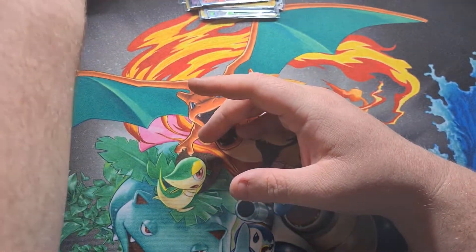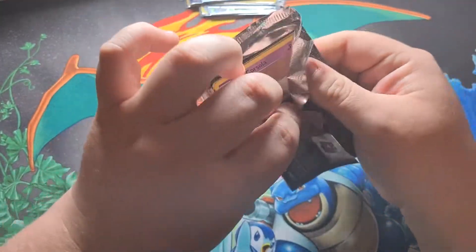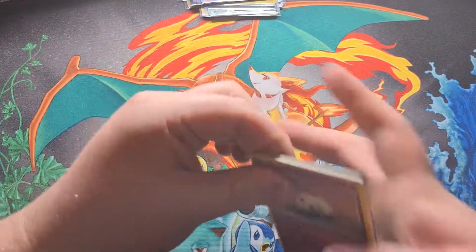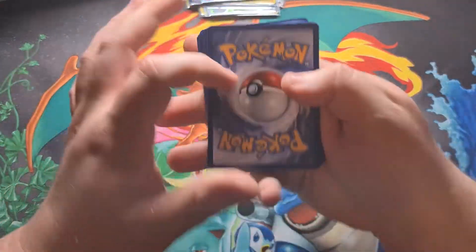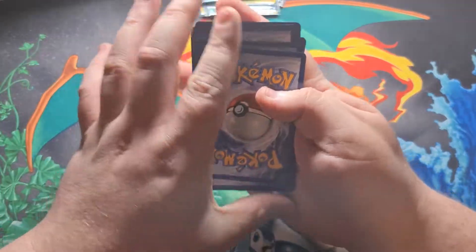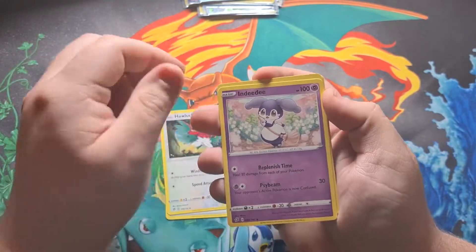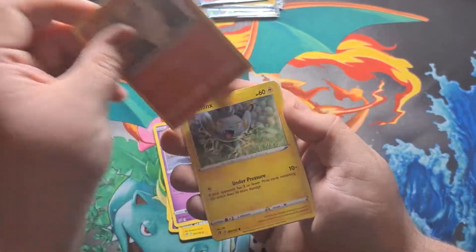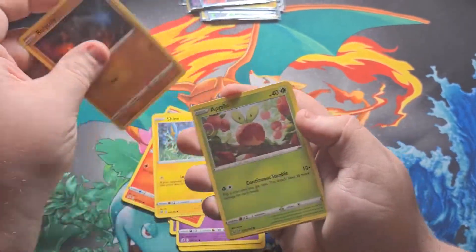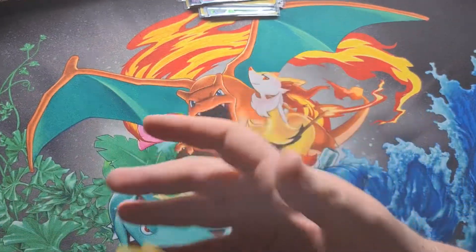Let's get that pack open — code card for everyone. One, two, three, four — going with water. We've got Lucario, NDD Charge Bug, Corsola, Litwick, Shank's Roly-Coly, Applin, reverse Snorlax, and Garbodor as a regular rare.